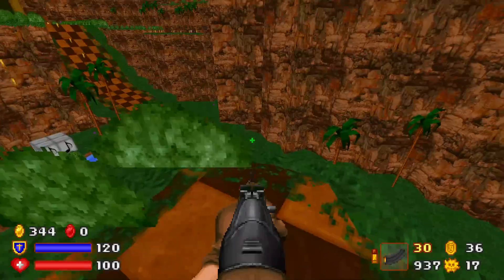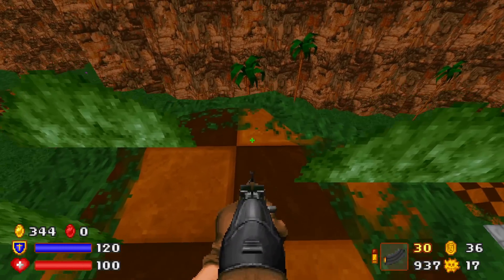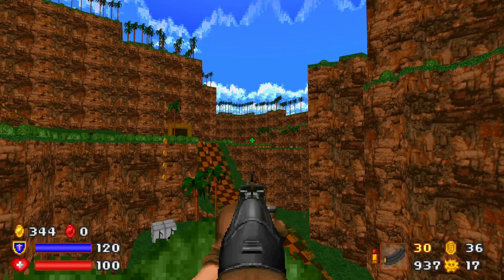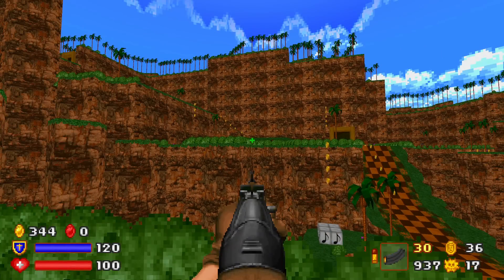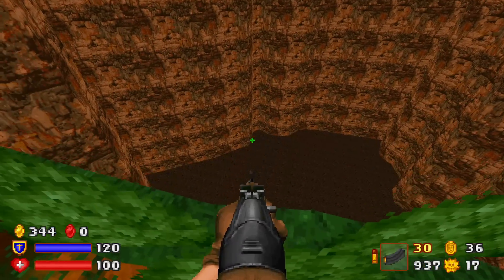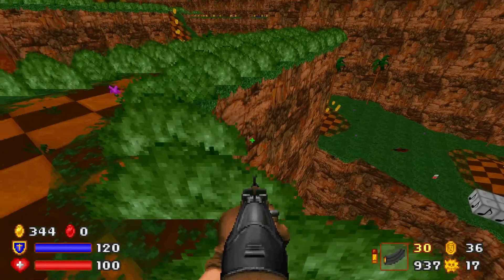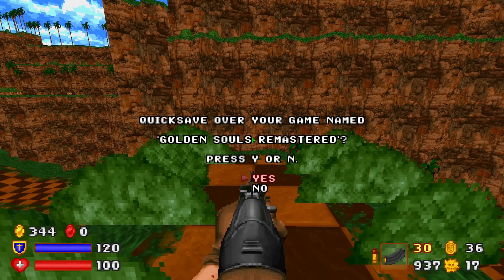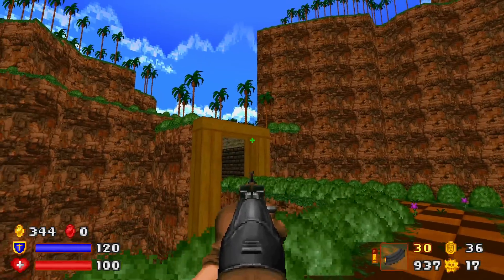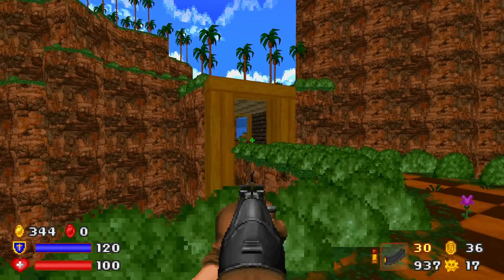I guess this is just a dead-end ledge. I guess we just jump off. There's a trampoline! Where's a cacodemon? I could create another bouncing cacodemon — if I had a cacodemon. I guess there's no way back up, so make sure everything is collected, which I guess it is, as far as I can see. So let's jump down.